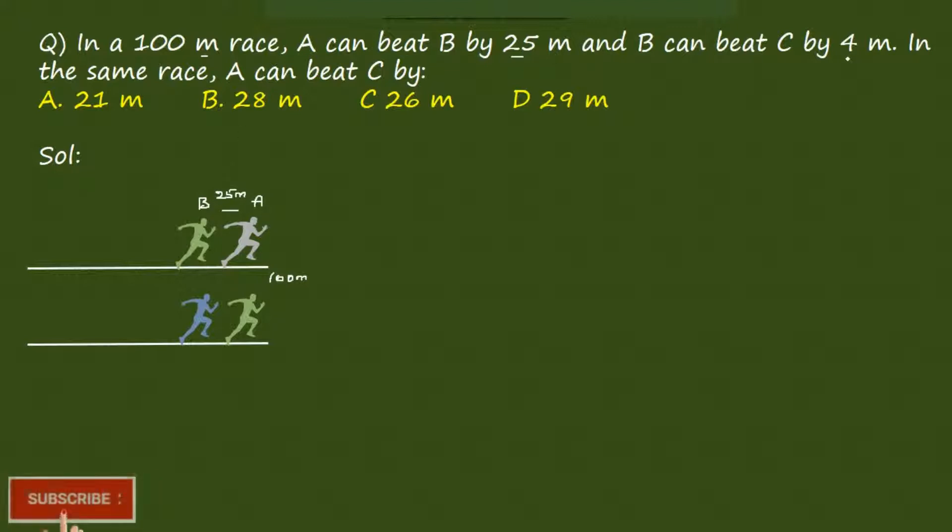Again, B can beat C by 4m. If B reaches 100m, then C would be back by 4m. They are asking how much A can beat C by. Writing down what they are saying about A, B, and C: when A reaches 100m, B would be back by 25m, so B travels 100 minus 25 = 75m. So when A is at 100m, B would be at 75m.